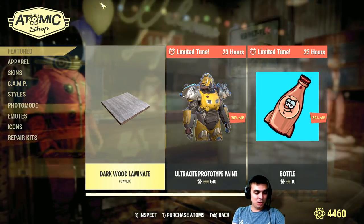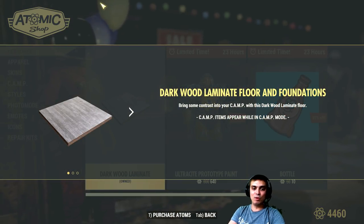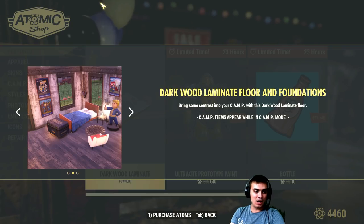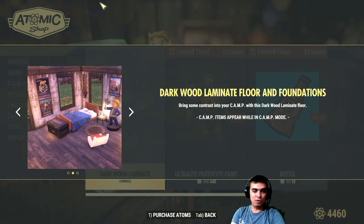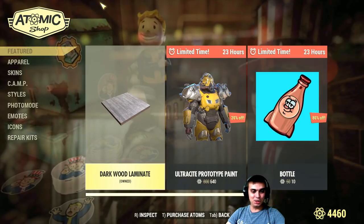In today's menu we've got the dark wood laminate floor and foundation decor. I'm using this one personally — you'll see it in my camp — and this thing is good, I love it, it's a really good one.